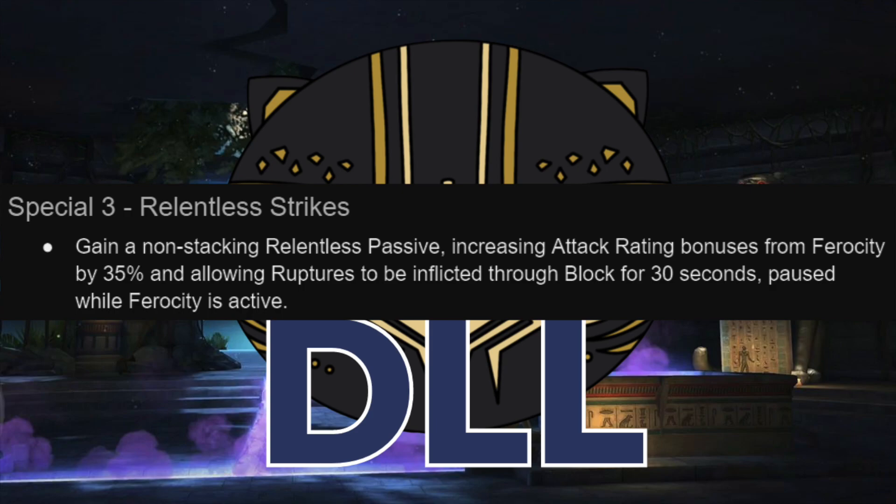Relentless lasts for 30 seconds, but is also paused while ferocity is active. The fact that this is so much longer than ferocity means that as long as you are staying on top of playing the rest of her well, you can throw this and never think about it again — you'll have Relentless up for 30 seconds, you can go through your whole ferocity loop several times and not lose even a single second on Relentless.